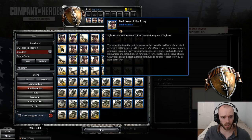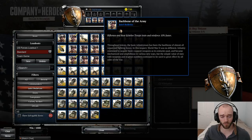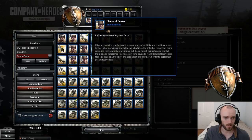Next up: Riflemen get 3% increased accuracy. Finally: Riflemen and Rear Echelon troops train and reinforce 10% faster. Being able to train Riflemen faster gets them on the field faster, and them reinforcing 10% faster as well puts this one over the top. This is what I recommend for a standard US Forces build.